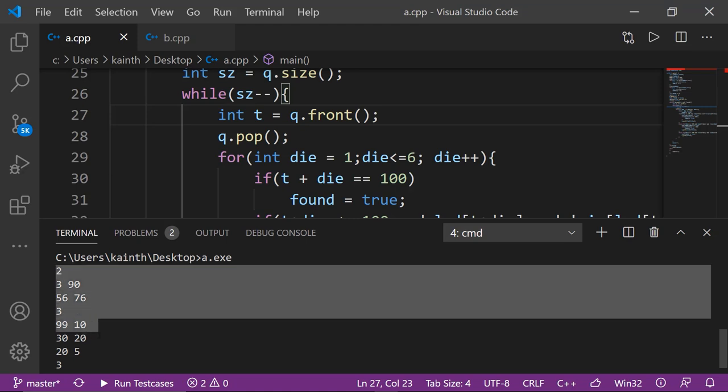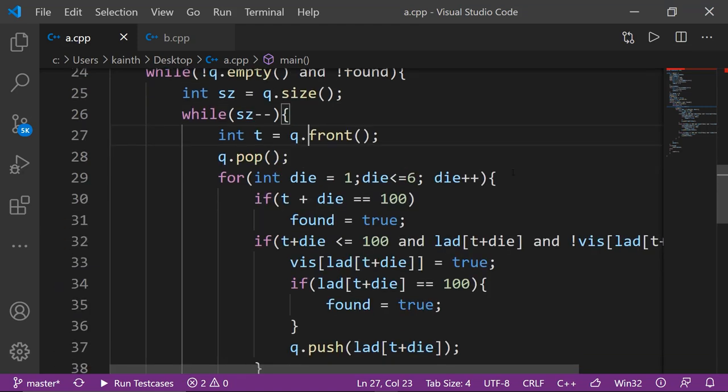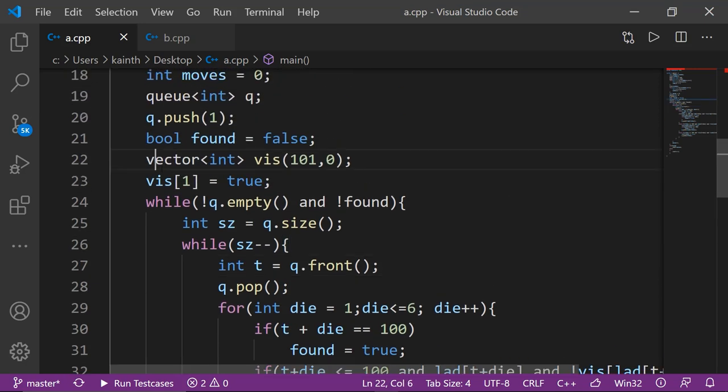हाँ! जो input दिया उसमें answer 3 आ गया — और 3 ही आना था जैसा हमने discuss किया था। इस question में देखा कैसे questions को graph के through model करके BFS या DFS से solve कर सकते हैं। Visited वाली चीज़ बहुत ज़्यादा important थी — इससे time complexity exponential से O(n) में reduce हो जाती है क्योंकि एक state दोबारा-दोबारा calculate नहीं होती। Hope आपको यह video अच्छी लगी हो। मिलेंगे next video में — bye!